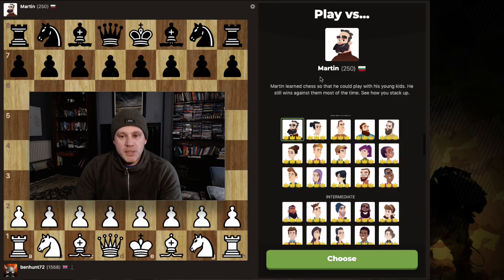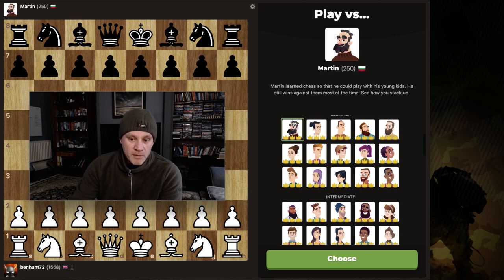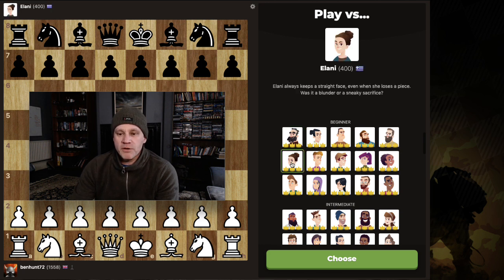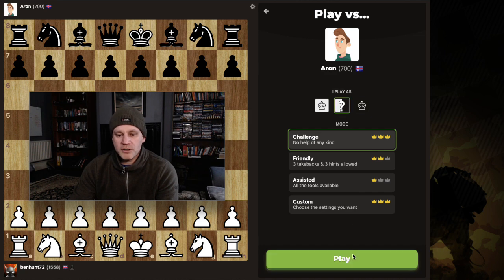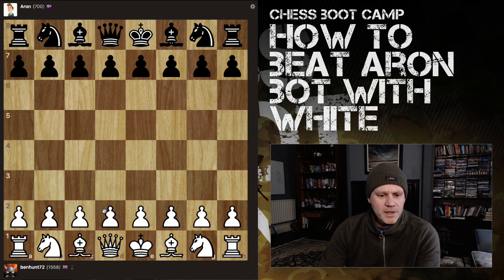Hey, what's up guys. I'm continuing my series of working through the free bots on chess.com. A lot of people have been joining chess.com recently, and if you don't have a paid account you can still play against all of the bots in the left-hand column. We've done Martin at 250, we've done Elani at 400, and now we're going on to Aaron from Iceland. I'll go challenge random and we've got the white pieces.